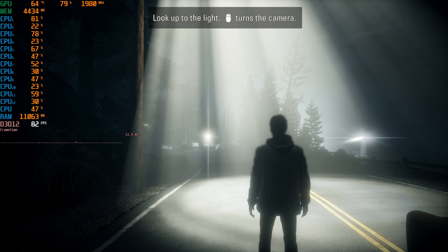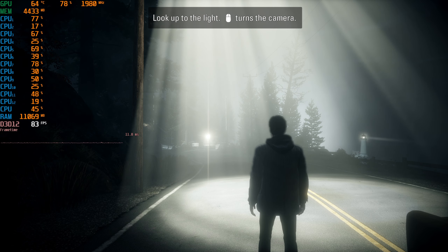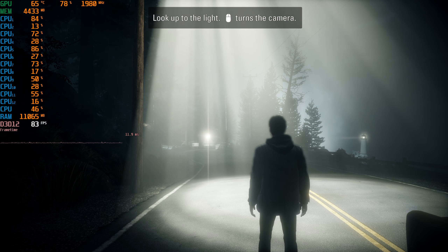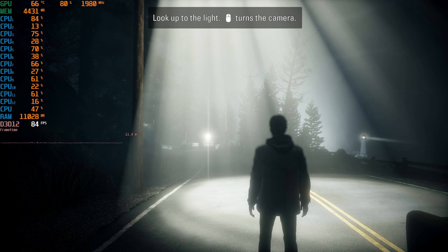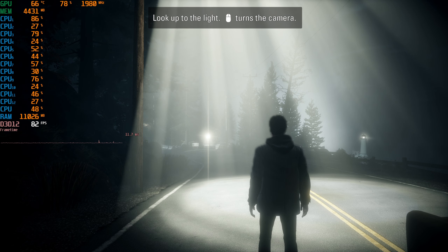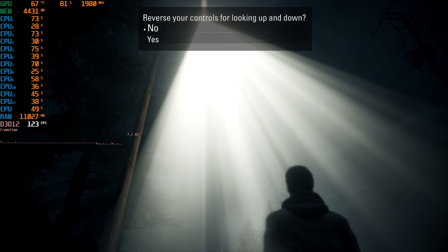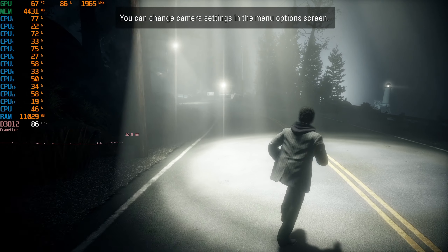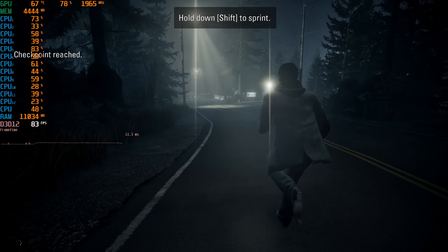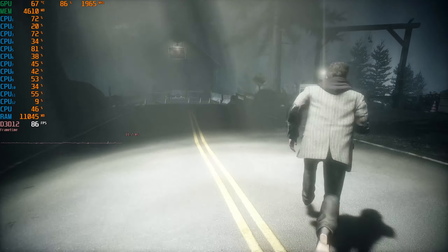We're seeing about 77% GPU utilization, but CPU cores one and five are still being taxed incredibly heavily. So even if you have a very high-end CPU, this game seems to be more CPU bound than GPU bound. The GPU is not truly being utilized — we shouldn't be sitting at this utilization level with this CPU usage. I just saw core one jump up to 91% usage. This is a massive issue that needs to be fixed, because sitting at around 80 FPS on an i7-8700 is pretty ridiculous.